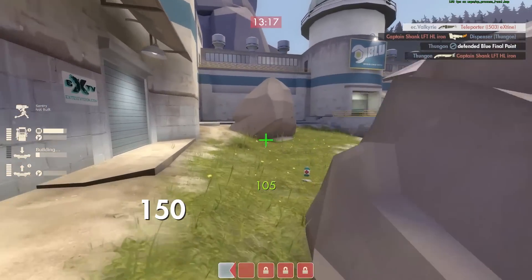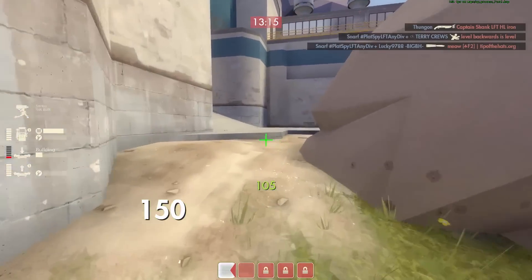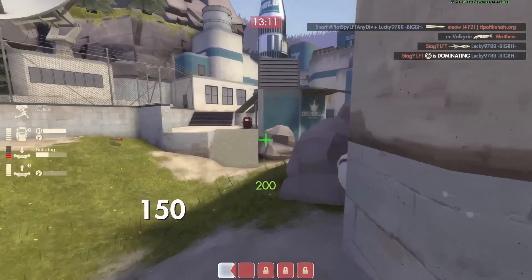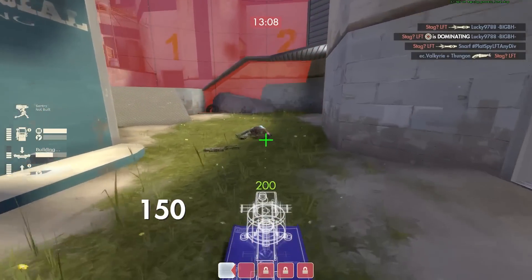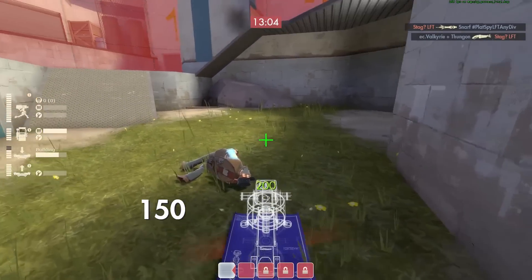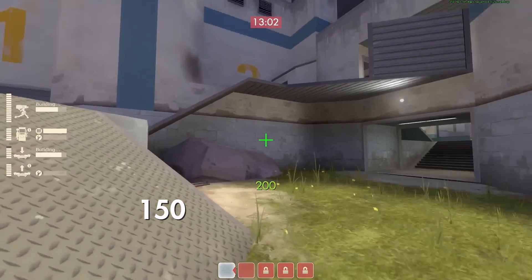So there we go again — he ran off without trying to get a kill on me. I get that teleporter back up. This may be a good opportunity, if we're not going to push, to get my dispenser upgraded.